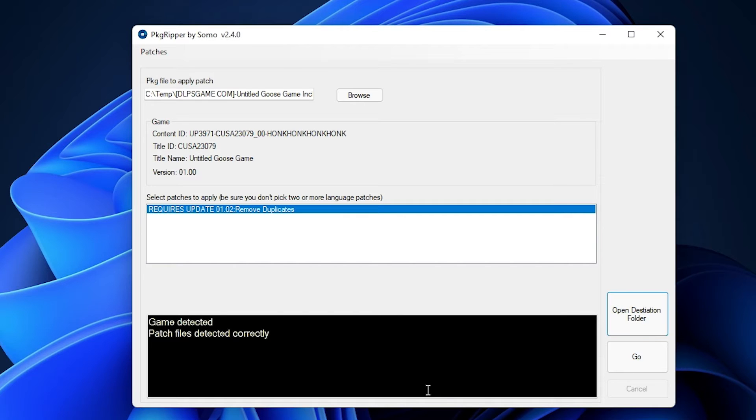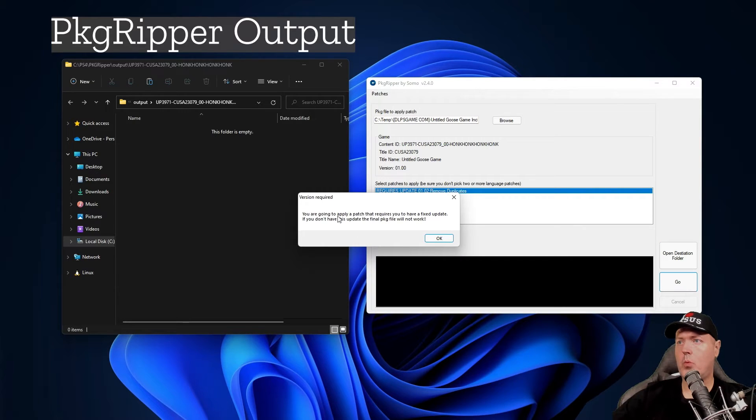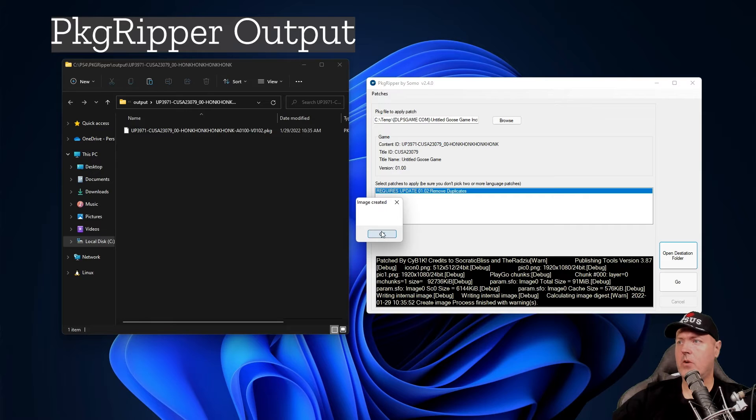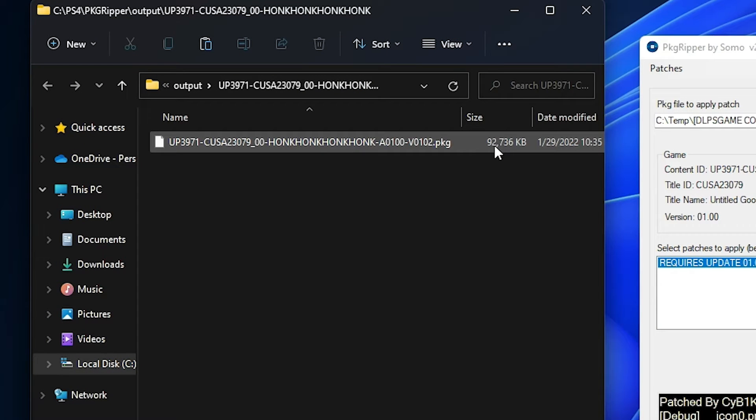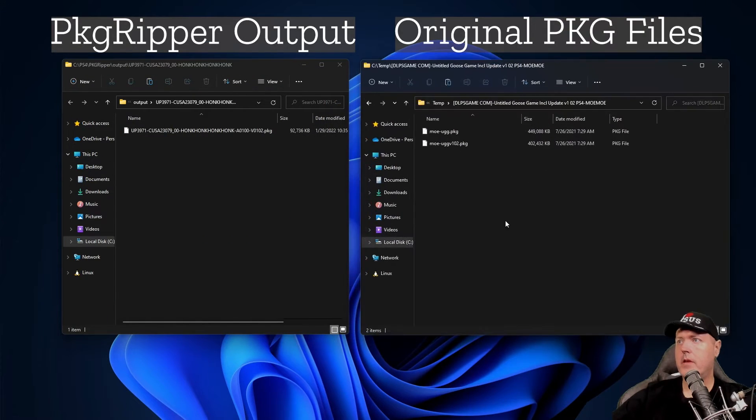Let's go ahead and open up the destination folder, and we'll keep these side by side so you can see what's exactly happening. Let's now go ahead and press the go button. It gives us a warning that we're going to need to give it the patch in just a moment, so let's hit okay. It says image created. Our base package is now sitting right here at 92 megabytes. If I bring over our other window, the original file size of this was sitting at 449 megabytes.